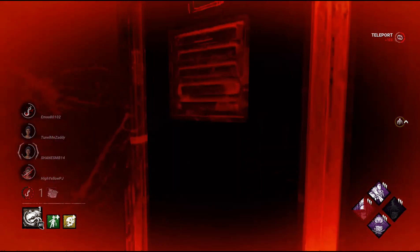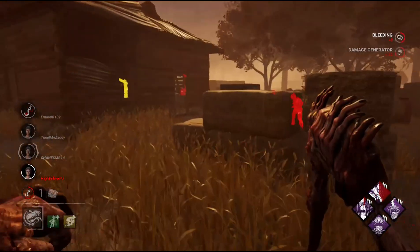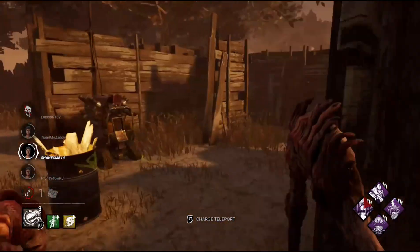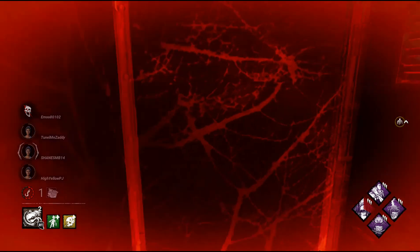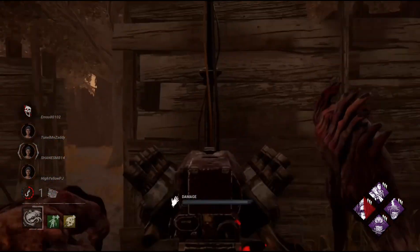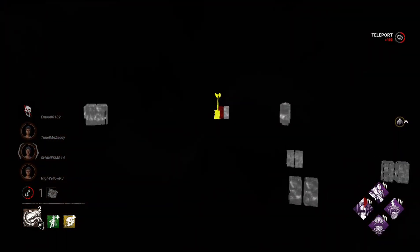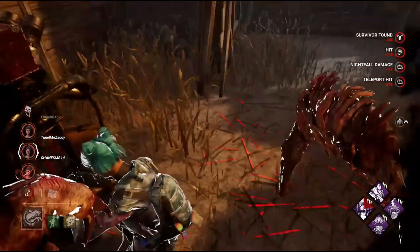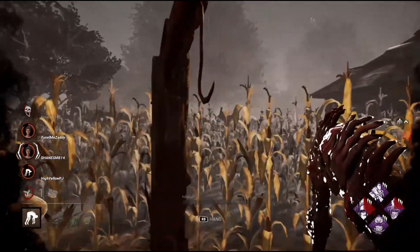The Dredge is a cool killer — he's somebody who's got a presence. He's not weak like other killers I like — especially Pig — but he's pretty strong. He has a lot of power for map traversal and darkness. Now they're working on this gen. The nice thing about survivors is they are predictable. And I think Eruption saved my ass right there — had I not had Eruption they would've completed that generator in my face, and that would've been game right there.